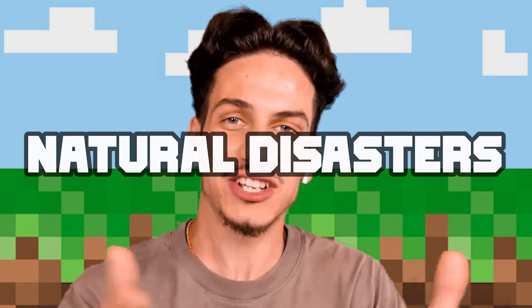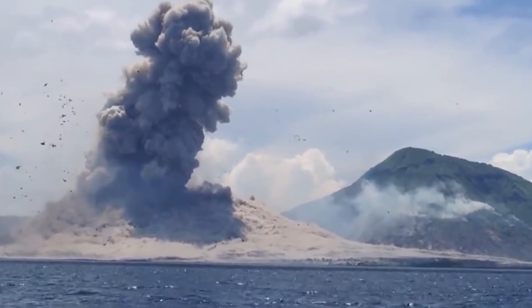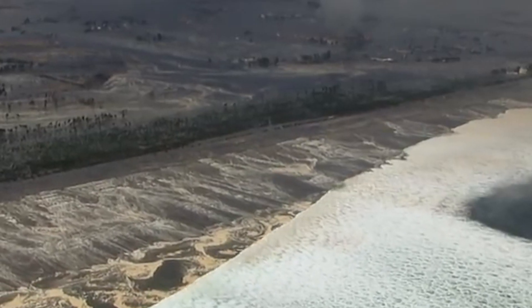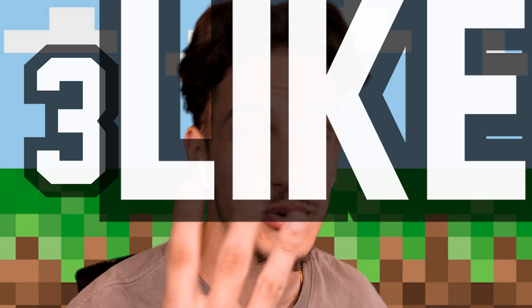In today's video, we're going to be testing out natural disasters in Minecraft. As you guys know, there's lots and lots of disasters out there in the world — some common ones being meteorites falling from the sky, a volcano erupting, tsunamis — it could be anything. But today we're going to test them out and see just how powerful these disasters are. Subscribe for the YouTube algorithm, and let's get a whopping three likes on this video.